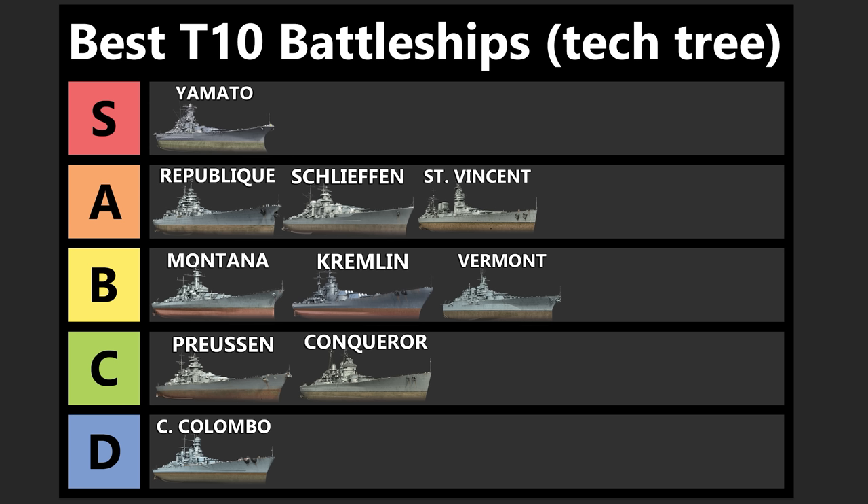Last but certainly not least, we have the Yamato — the only one I put in S tier. I debated just having Yamato comfortably with all the A tier ships, but the reason Yamato gets S tier is that if you're new to the game and haven't played any battleships before, I think you should go for Yamato. It's just amazing at tier 10. Grinding up the whole line is very consistent, so you can learn how to play battleships and you won't be suddenly changing up your play style as you go from tier to tier. Yamato has been in the game since the start and has maintained its position as one of the best battleships in the game for that entire time.